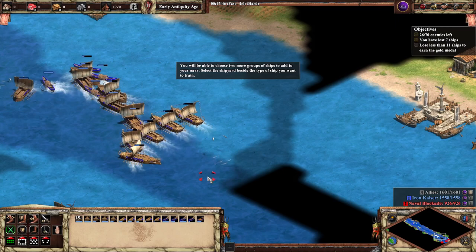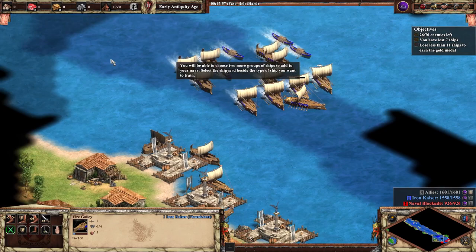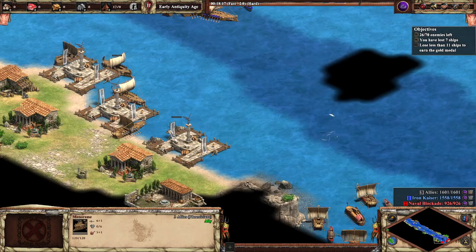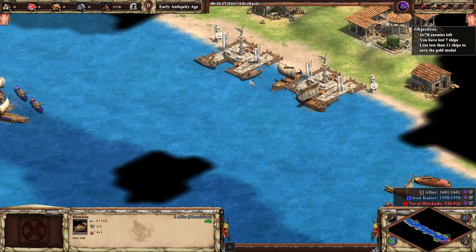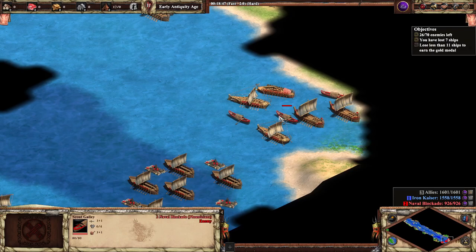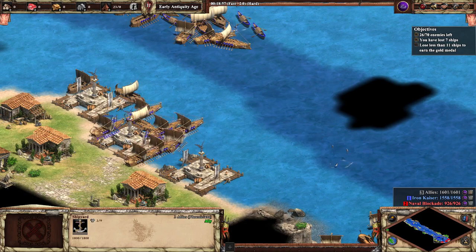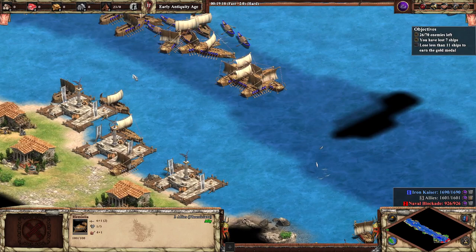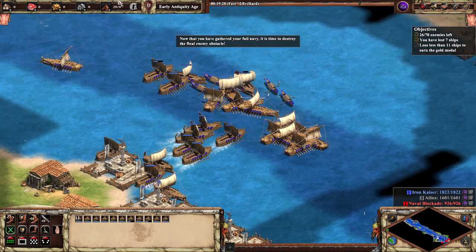For the final blockade, the enemy has gathered all their remaining forces. We get to choose two different types of ships to add to our navy. We've already got fire ships, but they're kind of weak. We could also pick up monoremes, demo rafts, Hemiolias, or scout galleys. The enemy has monoremes, Hemiolias, and fire galleys. I say we go with fire galleys and more monoremes.